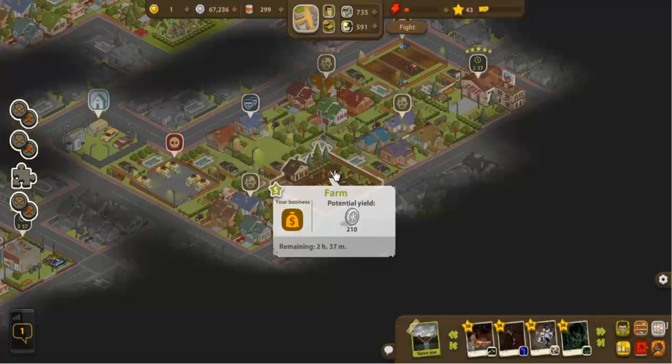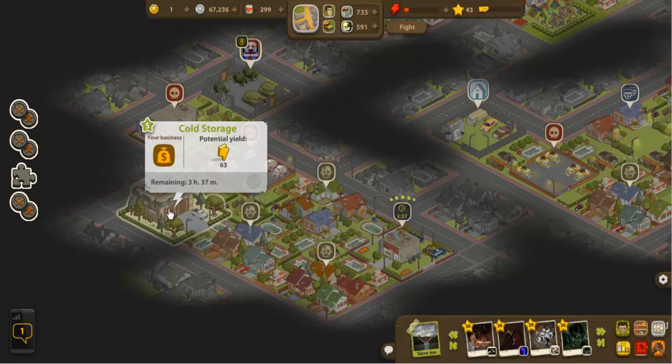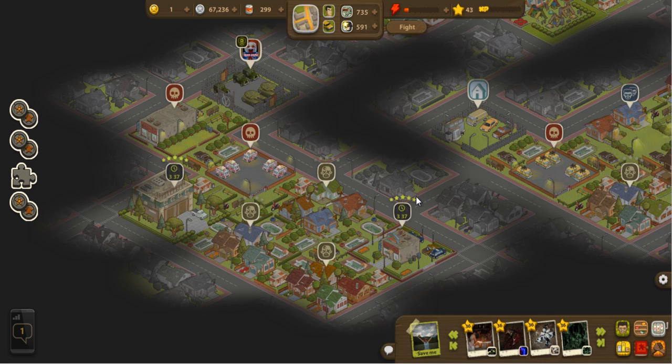Some of these locations will give energy instead of cans of food and money. This one gives energy to me — I could give these four ice cubes to make some money, but I'm going to keep those because I need to rebuild the other place. After three and a half hours here I'll be getting energy from this, which is kind of cool. This normally takes around 14 hours but it's nearing the end of its cycle.